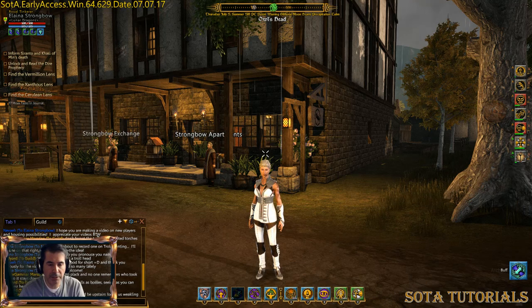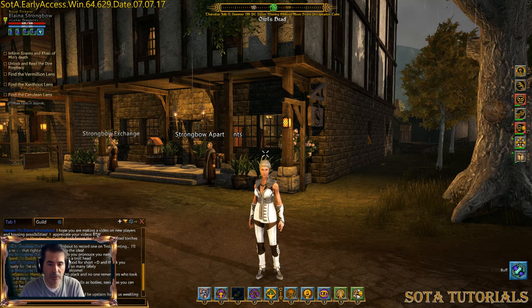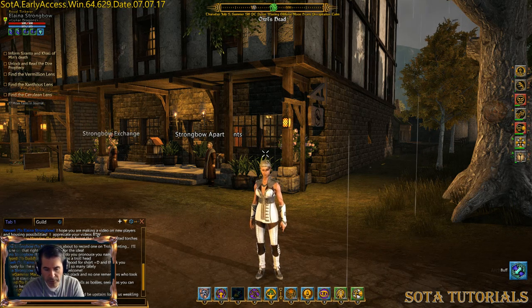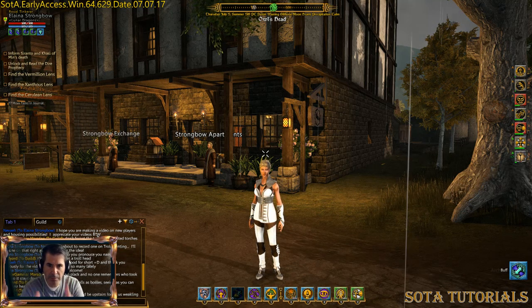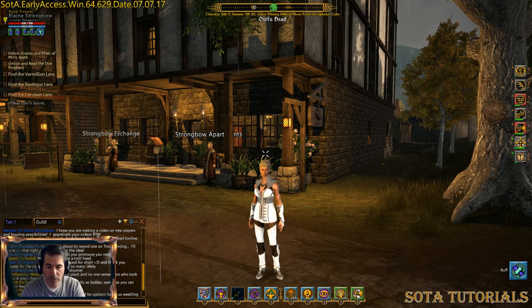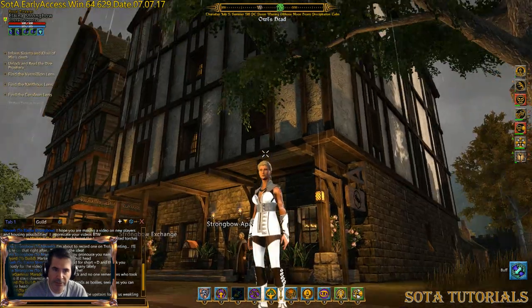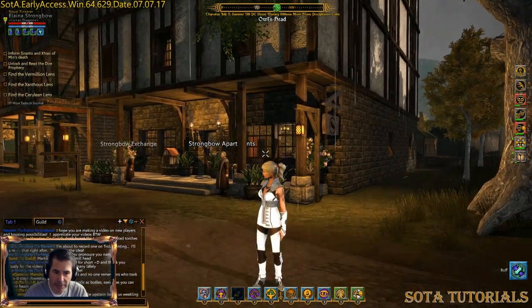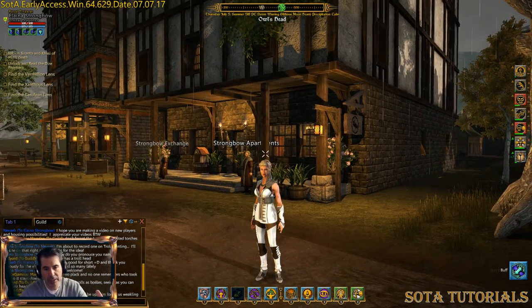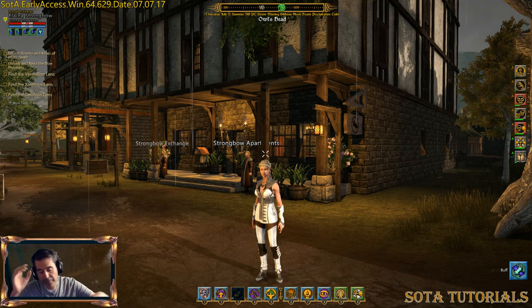One is getting a deed that allows you to claim a lot, and there's different size lots. There is a row lot, which is basically a very small single unit, kind of like an apartment with not much yard. Then you've got a village size — the house behind me here is actually a village house, taking up almost the entire lot. After that you get into town size, which is bigger, then city, keep, and castle — but those are definitely not for newer players.